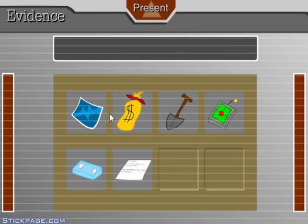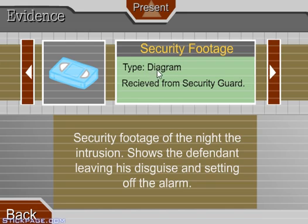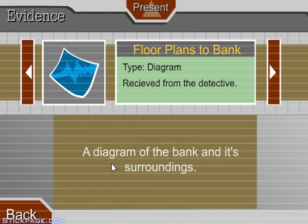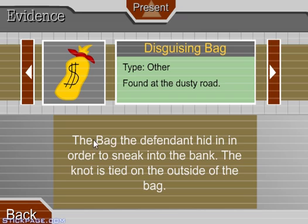Okay, let's see... Security footage. Security footage for the night shows the defendant leaving his disguise and setting off the alarm. The defendant died after arrest - the defendant suffered many bruises and cuts. A diagram of the bank and surroundings. The bag the defendant hid in - the knot is tied on the outside of the bag. That one - present. Take that!